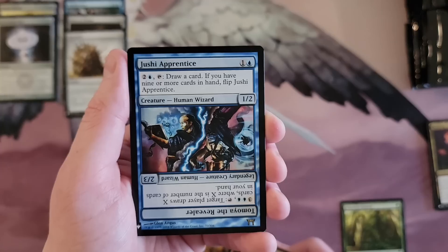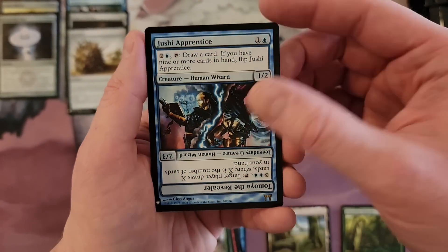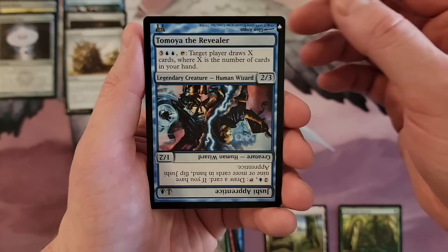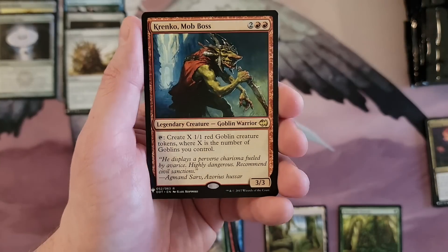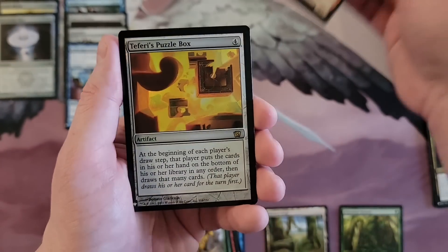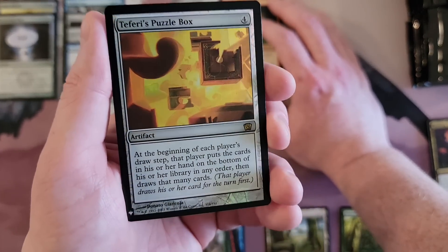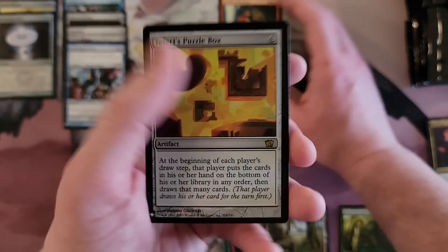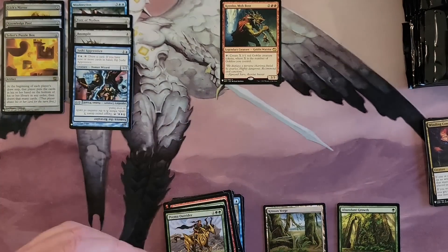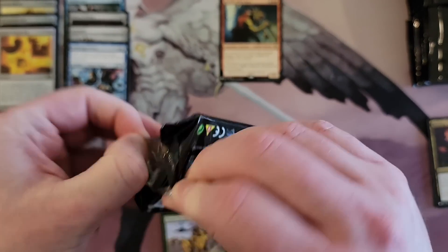I'm going to create a little area just for that type of stuff. Juicy's Apprentice, which of course is Tomoya the Revealer — a rare from Kamigawa Champions. Krenko — that is actually solid. And Teferi's Puzzle Box — horribly off center top to bottom, but sweet. It's the 8th edition version and it's foil.